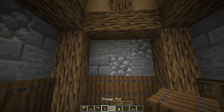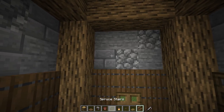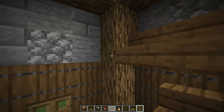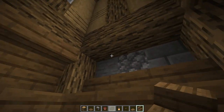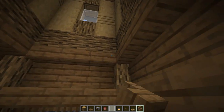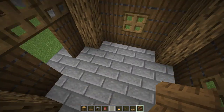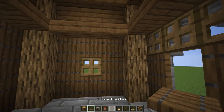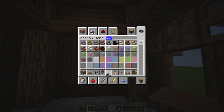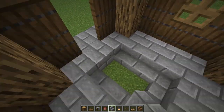Now let's work on the inside. Grabbing spruce stairs, I put them facing downwards all the way around, then upside-down stairs going all the way around on top. Then we knock out a section down here and add stone brick stairs going all the way around in a design pattern. I'm grabbing a log and running it all the way down through the interior.